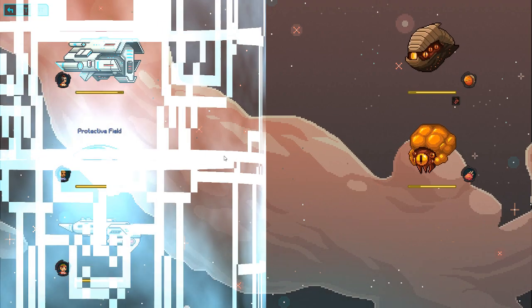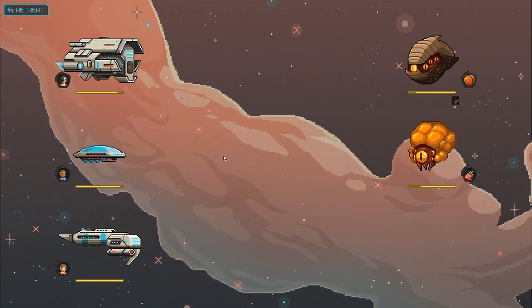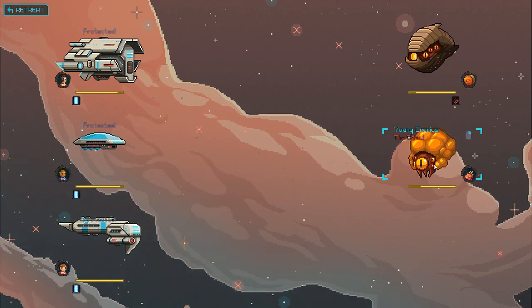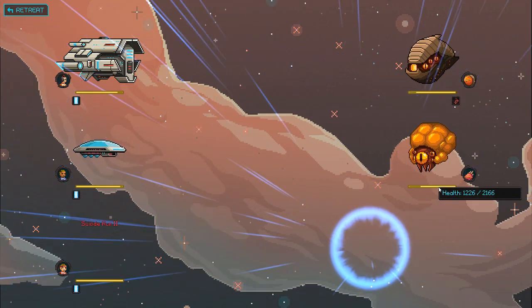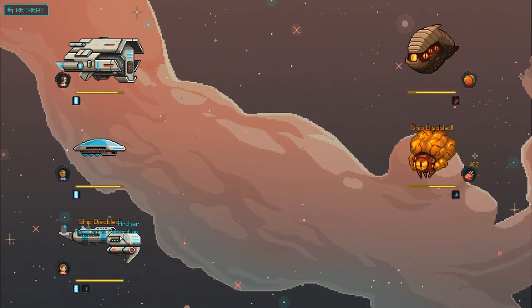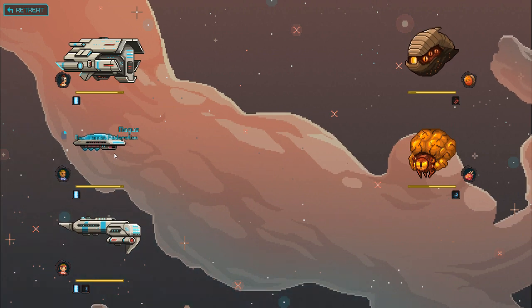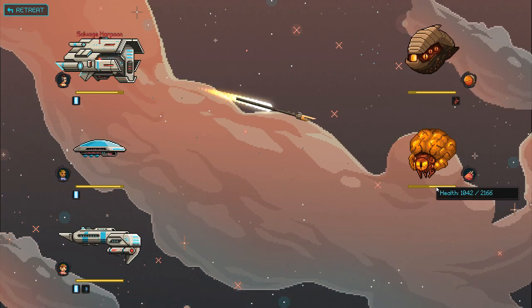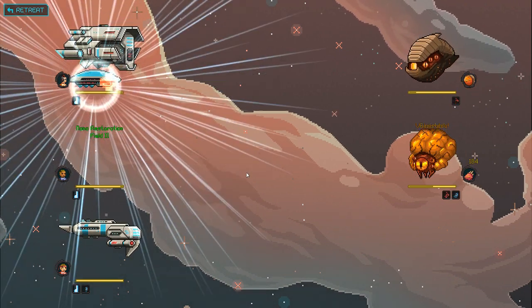Let's do a protective field first, and then we'll do nano restoration. We're going to have to stop by home for a second. At least we're only fighting two of them and they're pretty weak - well, compared to my crazy combos. Ship disabled - no, they'll be fine. The mages will get their turn. So let's hit him with the salvage harpoon.